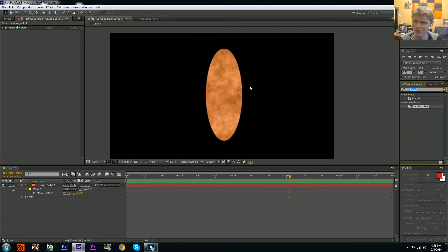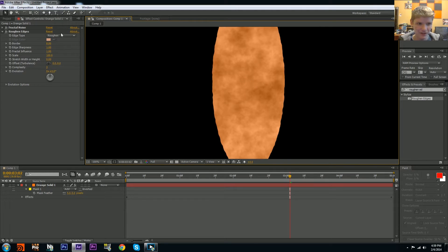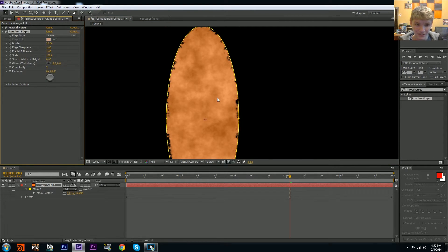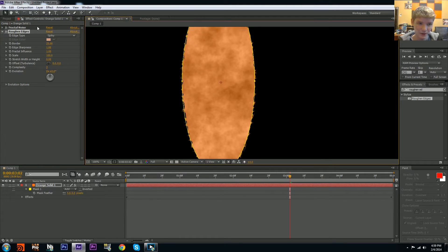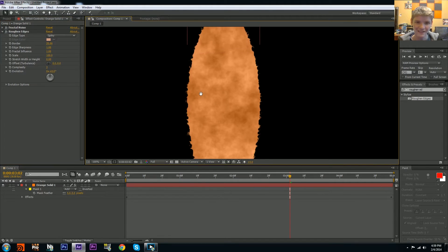Now it looks way too oval, so let's add some edge detail. Go to Rough Edges and drop that on. If you haven't used it, it distorts the edge — which is exactly what we want. Set the border to about 25 to see more significant rippling. For edge type, I'd recommend either Rusty for a more faded look, or Spiky — I'm going to use Spiky because it looks really cool with those little tendrils coming out.